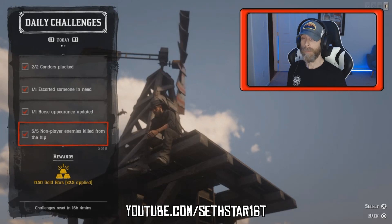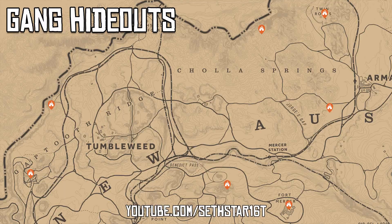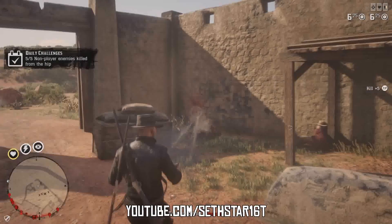Number 4: Non-player enemies killed from the hip. Any red NPC will do. I got lucky and knocked mine out at the gang hideout in Fort Mercer. Just remember to be firing from the hip — no ADS.